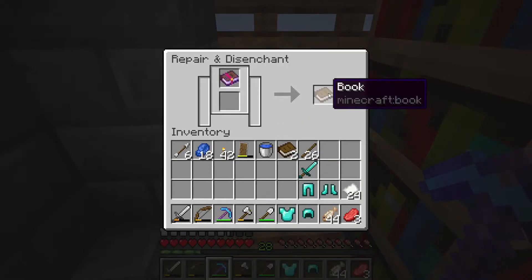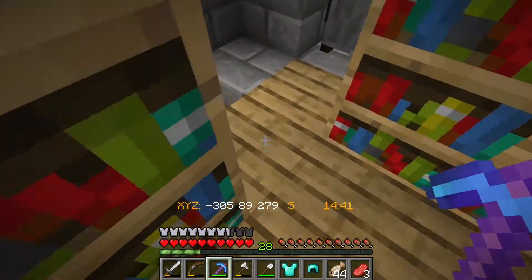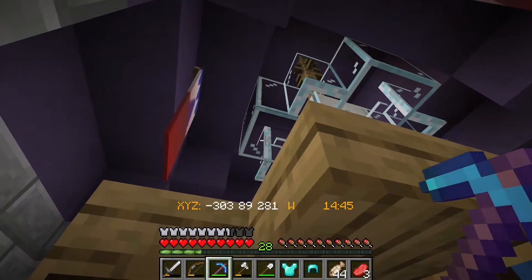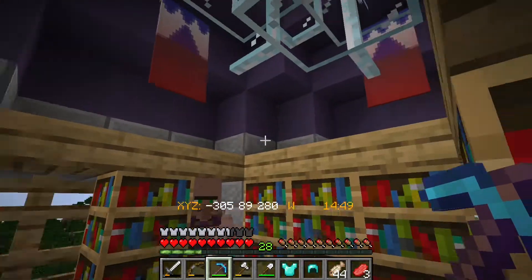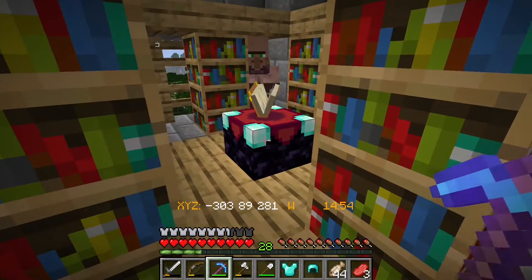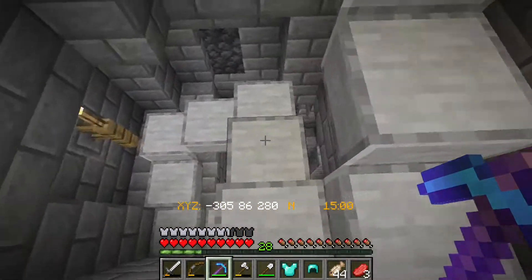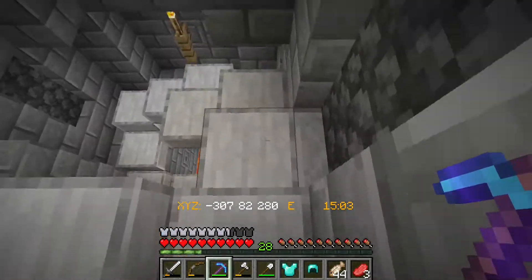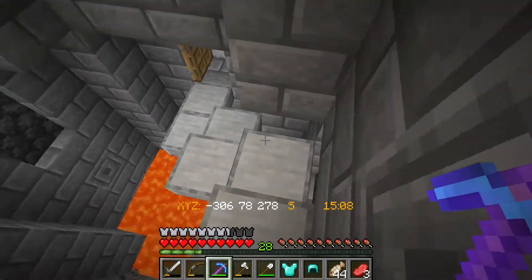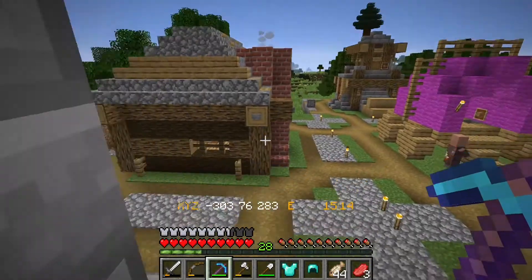I'm going to go ahead and disenchant that because that's kind of useless. It would be nice to have a chest up here to store some things. So I'll work on that. I still have my resource pack from Orgocraft on — I need to remember to turn that off, usually I'm pretty good about that. So I guess I'm going to keep working for levels — I'm probably going to pop into the nether for that.